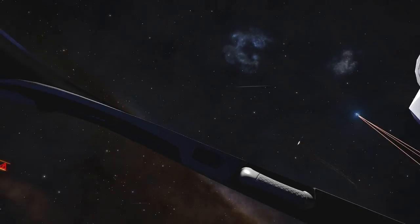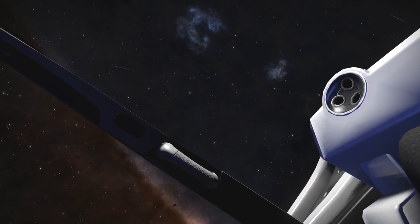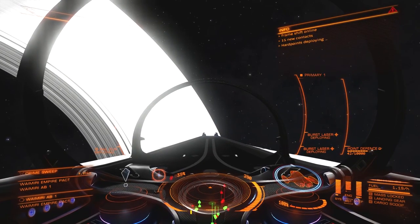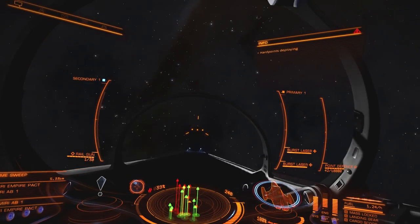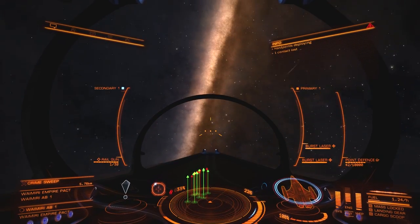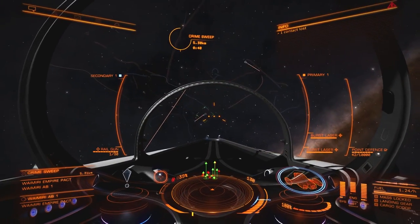As soon as I get in, I boost straight through the middle and out the other side, because everyone's immediately hostile and there's a good chance a whole bunch of them might start shooting at you. So I fly away, let the aggro get taken by the police, then turn around and come back. If there's someone still following me, that's the guy I'll take on first. Otherwise, I look for a nice weak target that the police are also shooting at.